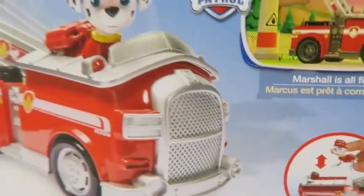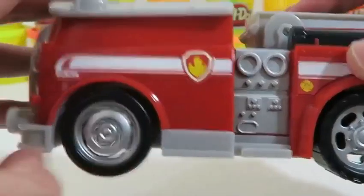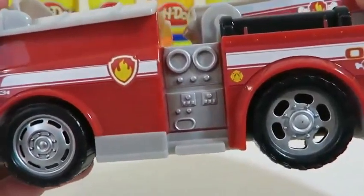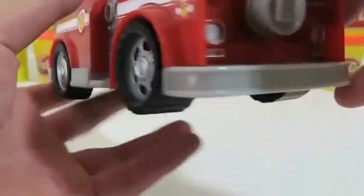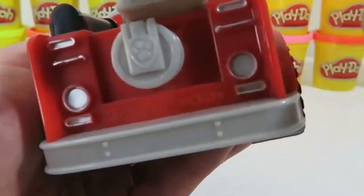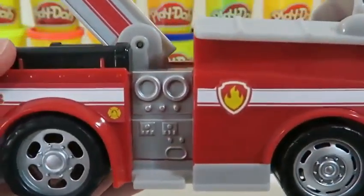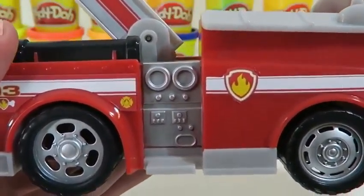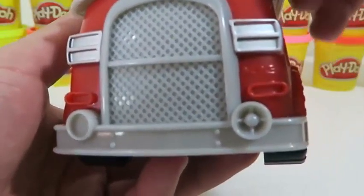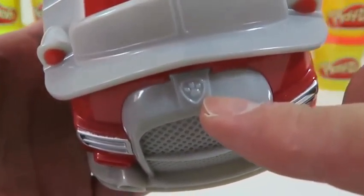Let's start off by opening up Chase's Cruiser. Chase is a German Shepherd and he's a police pup, so of course he'd be riding this cool cruiser. There's the Paw Patrol badge. The side of the cruiser also comes with some pretty cool stickers, and the wheels also move. Chase uses this cruiser and his microphone to lead the Paw Patrol pack when they go on missions. This set also comes with two cones — we can stack them on the back of the cruiser.